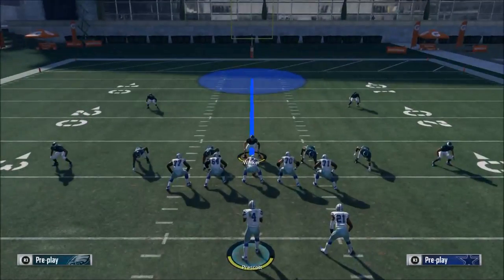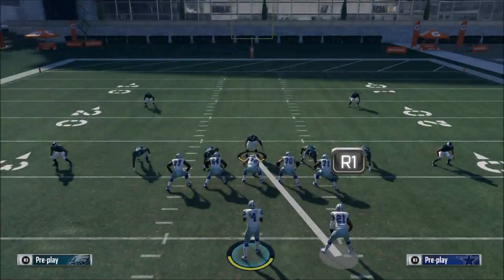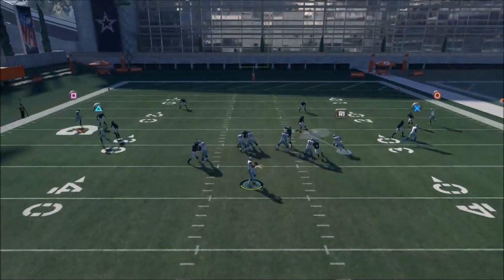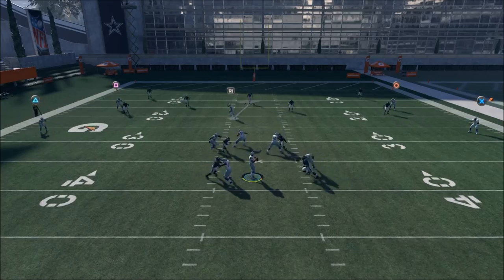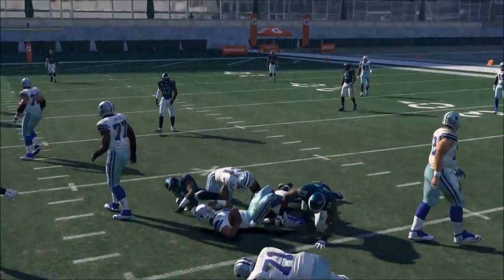You would obviously user the guy over the center. What I would do is man him up on the running back — hold left trigger, right trigger. What's going to happen is you're going to be responsible for the deep middle. So your man right here: left trigger, right trigger, and you're gone. And you see how these blitz angles just work for you.